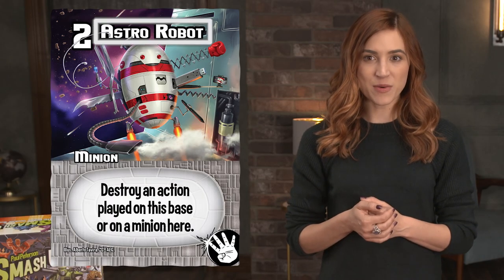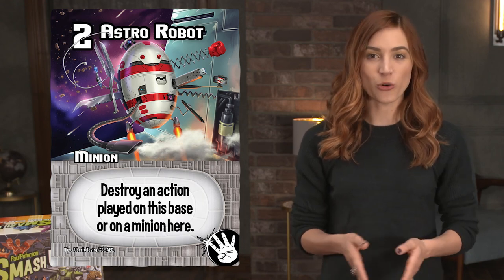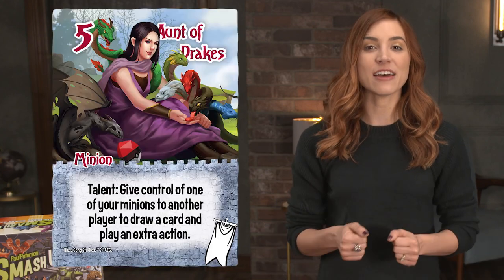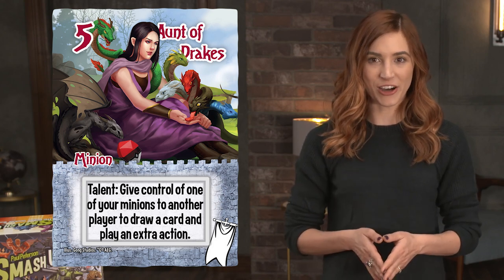Let's look at the cards. Minion cards have a name, power, and ability. Minion cards are played on a base of the player's choosing, facing toward the player — it's now considered in play. Some minions have talents, which can occur once per turn per power, at the owner's choosing during the play cards phase.